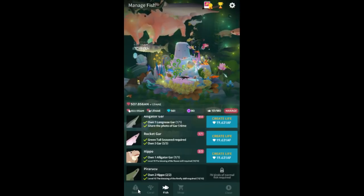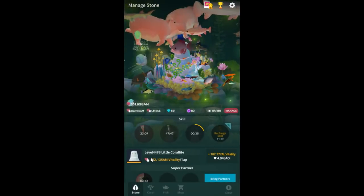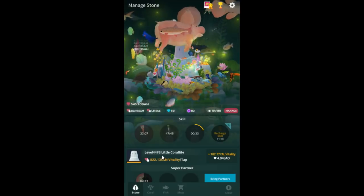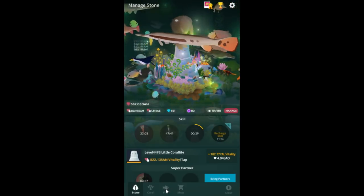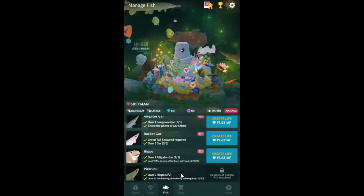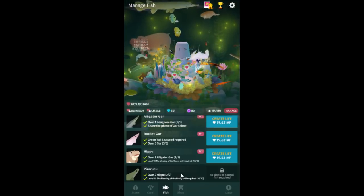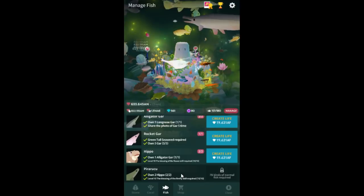I'm a little scared that the Coralite maxes out at 5,500, which I'm gonna get to pretty soon. I don't know exactly what happens there. I feel like Freshwater is still kind of unfinished, but you can at least get to the end — you can at least make Nessie now. I'll do a video showing off all of the fish as soon as I get Nessie.